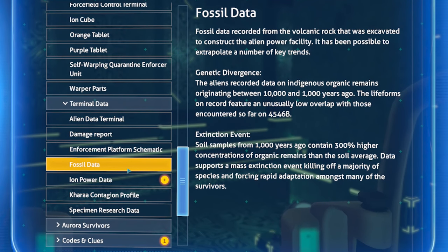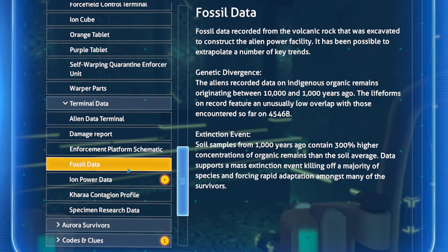Sea dragon egg — we already read about that. There are a few terminal data downloads to read. Fossil data recorded from volcanic rock excavated to construct the alien power facility. Genetic divergence: the aliens recorded data on indigenous organic remains originating between 10,000 and 1,000 years ago. The life forms on record feature an unusually low overlap with those encountered so far on planet 4546B.